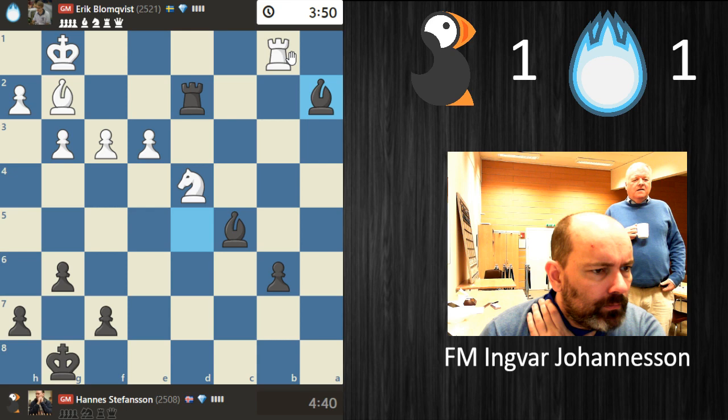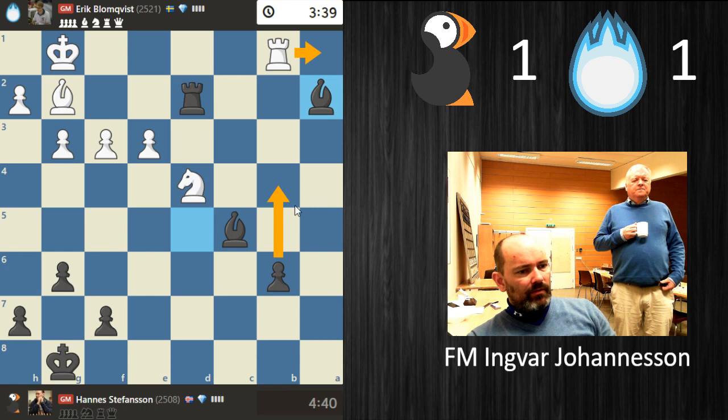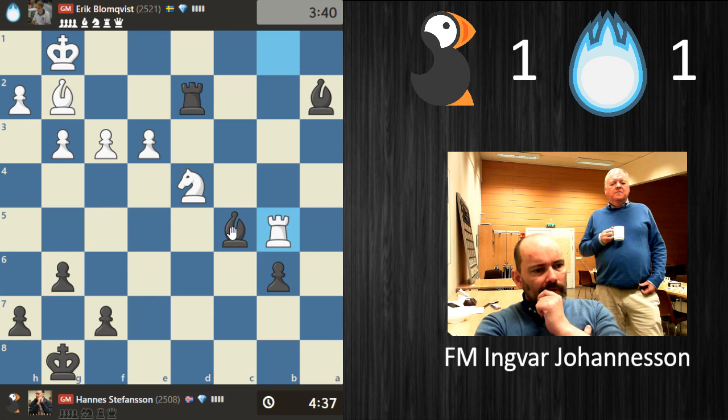Can he stay on the b-file? He probably has to attack the bishop, otherwise we take on d4. But even still, if rook a1 we take, and the b-pawn is just running — so rook b5. Yeah, okay.